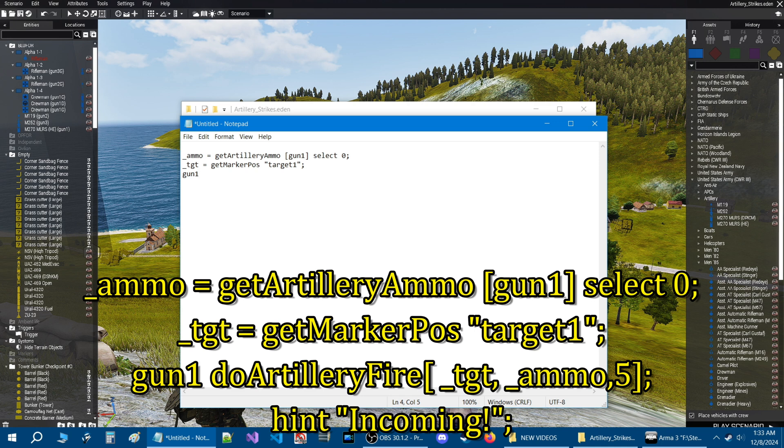Third line: gun1 doArtilleryFire [_TGT, _ammo, 5]; Then add a hint for feedback: hint "Incoming!"; The hint is just to confirm the trigger is firing — you wouldn't include it in a final mission, just for testing purposes.